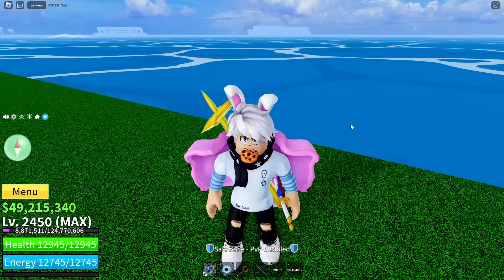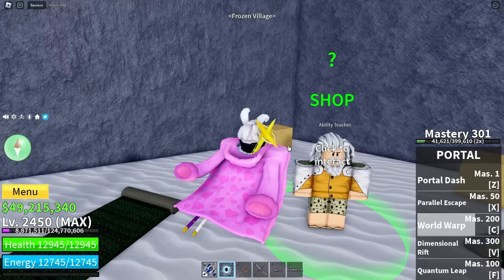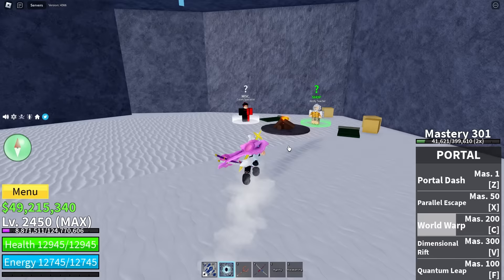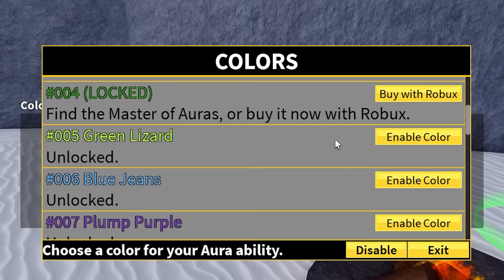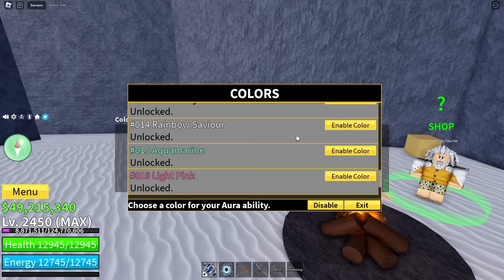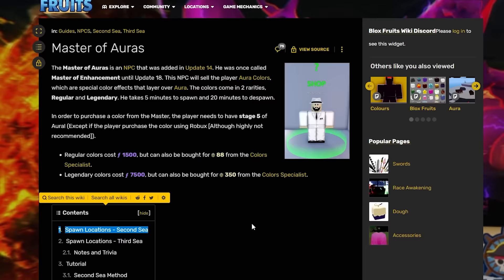We're going to knock out the second question really quickly. Remember the snow village island where you purchased your haki, your flash step, and your geppo in the first place? If we go to snow right now, you'll see they've added a color specialist NPC right next to the ability teacher inside the cave. This is the guy you can get your colors from. Unfortunately, if you're in the first sea, the only thing you can do is buy with Robux.